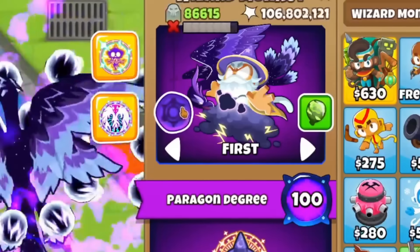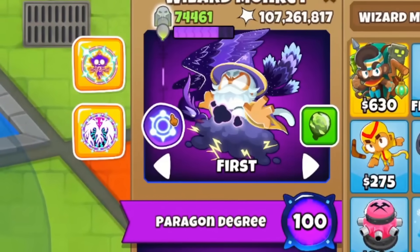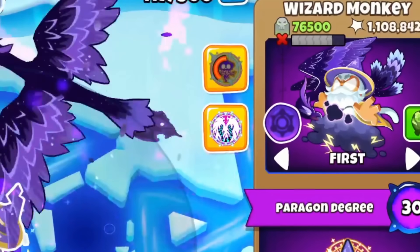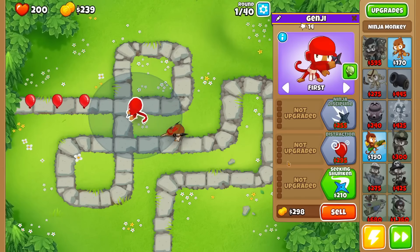Next, we have the magus perfectus. The biggest complaint about this guy was how fast he drained his mana pool at high degrees, as it was based off how many bloons were hit by his attacks. Luckily, this got reworked to a per attack basis, so now high degree wizard paragons won't deplete their mana pools instantly.